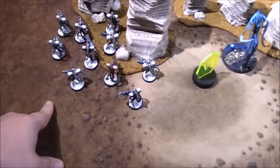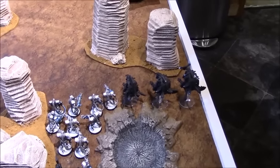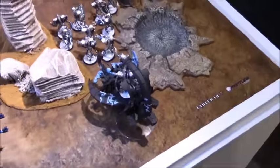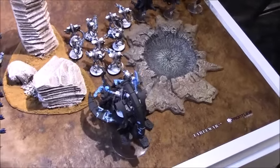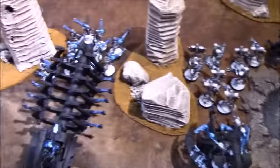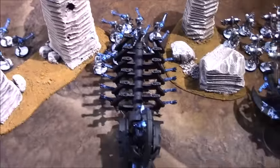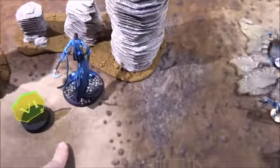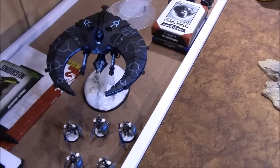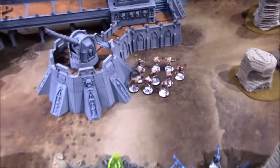Starting out with my Necron army, I have three different squads of Immortals — Tesla, Gauss, and another Tesla. I have three bikes with cover saves giving a 3-up Jink. My Warlord is in a Catacomb Command Barge with a Warscythe, Res Orb, Night Shroud for a 2+ save, and a Phylactery giving a 4-up invulnerable. Over here I have two Ghost Arks, both holding 10-man squads. I also brought a C'tan Shard Nightbringer. In reserve I have a five-man Lychguard squad with a Night Scythe for transport. And I have a 10-man squad of Flayed Ones that infiltrated.